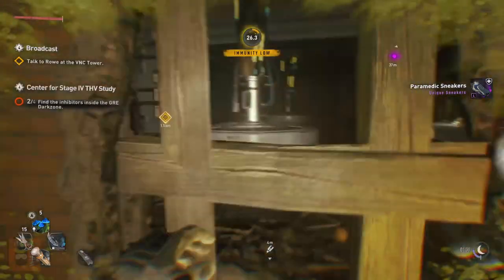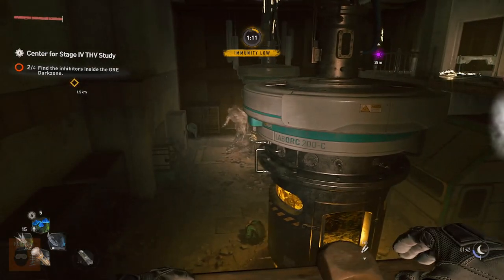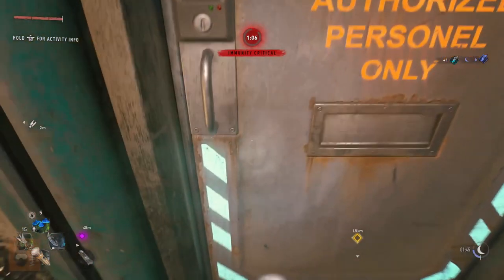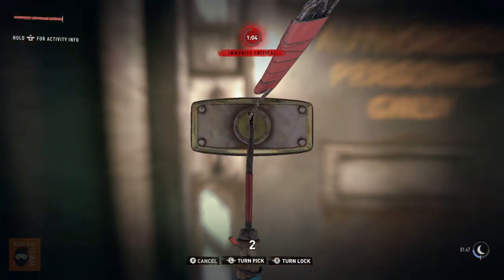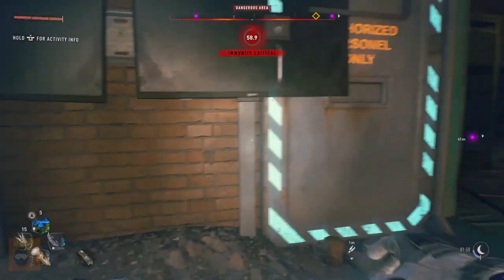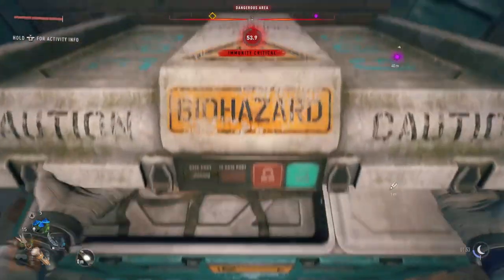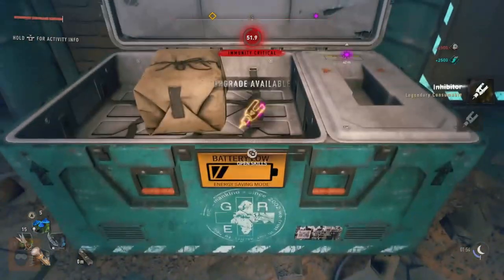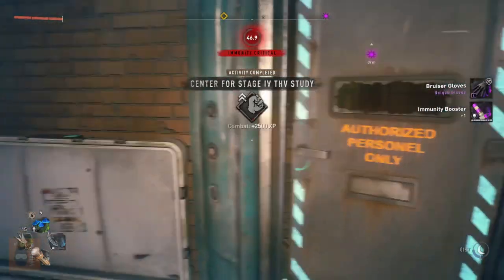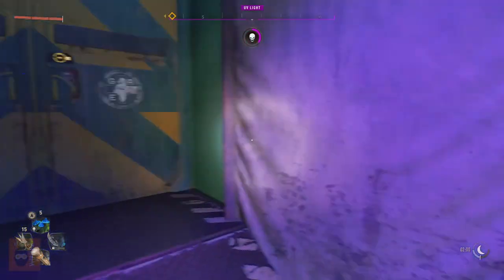Lastly, in rare situations, sometimes you don't need to be quiet if you can go fast. If you're about to get spotted or you have been spotted and the zombies aren't super close to you, if you're fast enough at lockpicking you could probably get that door open or that crate open just barely in time. I've had it work a few times and not work a few other times — it's just iffy on the situation and a bit of luck.